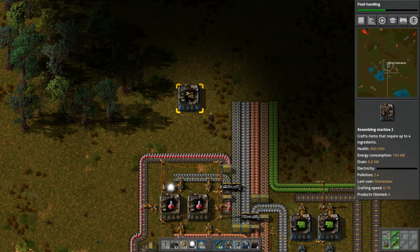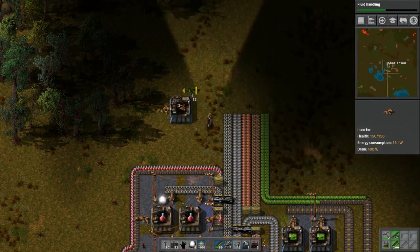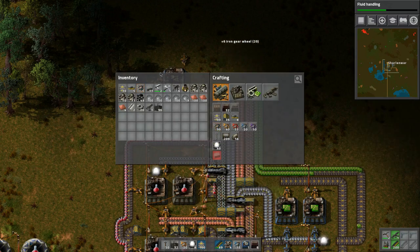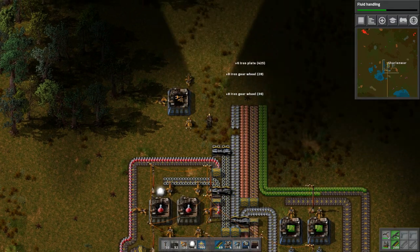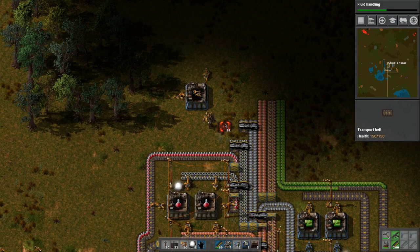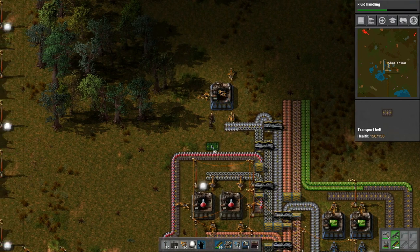We're going to have two belts - we'll probably output like that, and then input there and there, which means we need to do some fancy stuff here. We'll split that there. Then we need to split this thing - let's pick this up. Now we need to split this stuff, then bring it across like this.